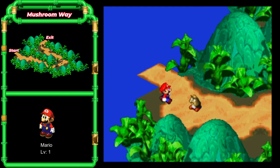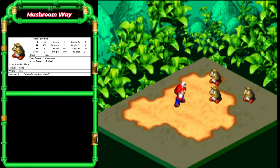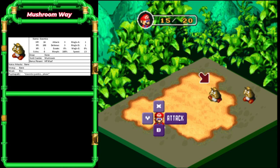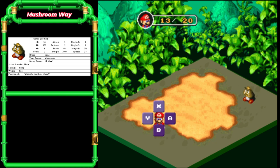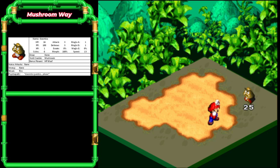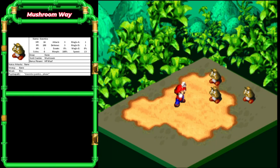Now here in Mushroom Way, enemies just wander around and you have to touch them to get into a fight. Good old Goombas. If you start combat with a Goomba, it's not always just Goombas — there could be other things in here. Most enemies have a chance to drop a flower of some sort: there's Once Again, which will allow you to attack a second time; there's HP max, attack up, defense up — a whole mess of them. I'll have those on the side in the enemy screen. Let's get in another fight and see if we can get one of those flowers to pop up.